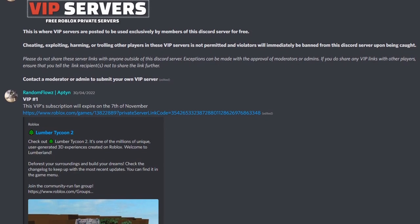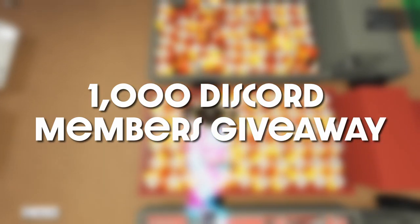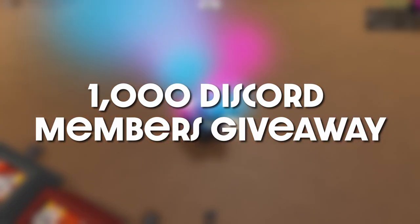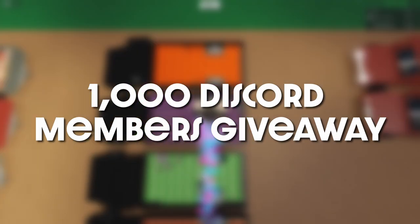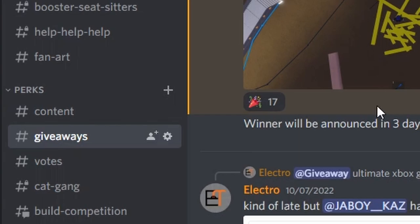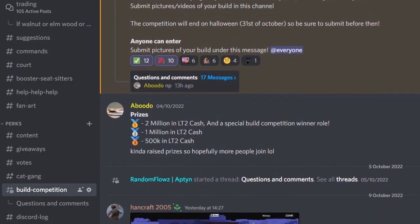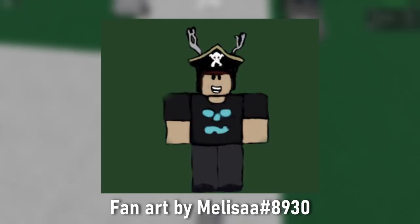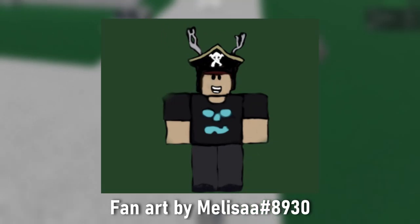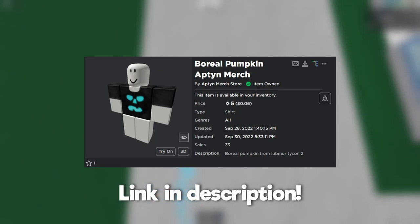Anyways, that's pretty much it for this video. Hopefully it helped you. Remember the Discord server offers free private servers. We also hit 1,000 members, so we are hosting a massive Lumber Tycoon 2 items giveaway — just join my Discord server via the invite link in the description or end screen and go to the giveaways channel and click the reaction on the giveaway post. There's also a Halloween-themed build competition if you want a chance to win prizes, and I just made a fanart channel if you want to be featured at the end of one of my videos. Also, the boreal pumpkin merch is up on the merch store — make sure you get it before it goes off sale on the 31st of October. Thanks for watching — see you in the next video!